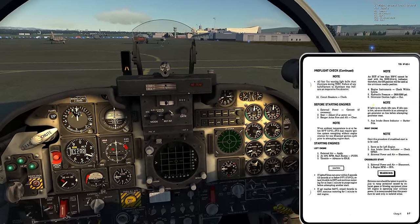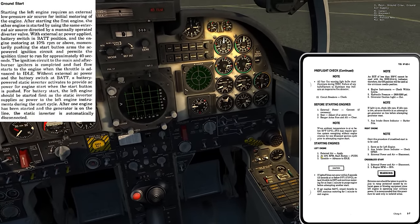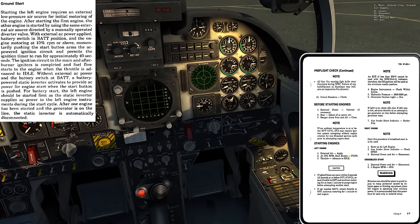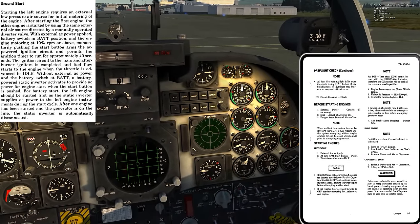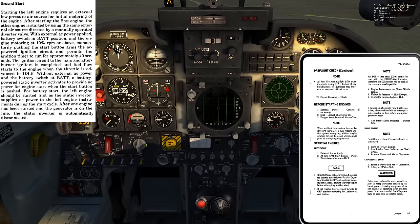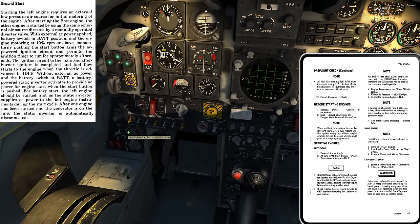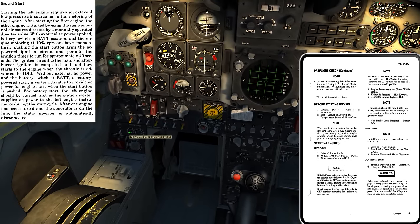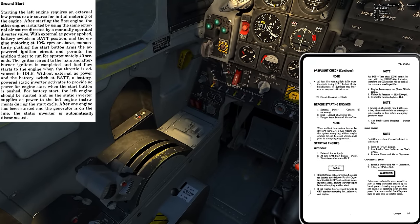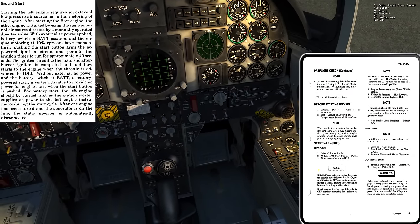Let me read ahead so we don't get surprised. External air apply - that has them flip a switch and apply the air. At 10% RPM, push the start button. I'll be watching the RPM gauge on the left side; when the needle gets to 10 I can push the start button for the left-hand engine. That starts a 40-second timer for the ignition circuit. Pretty much simultaneously I'll pull the throttle out of cutoff and into idle, which opens the fuel shutoff valve to the left engine.